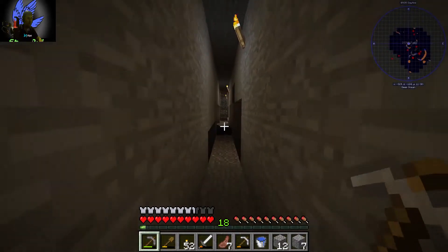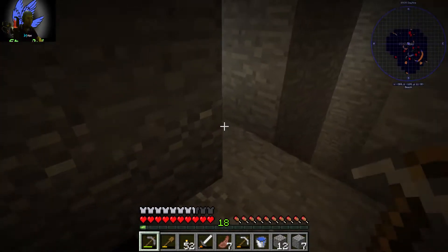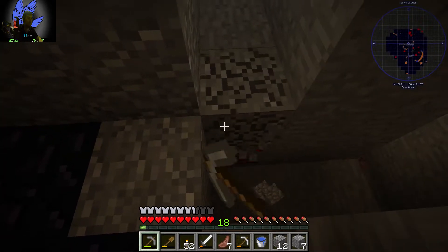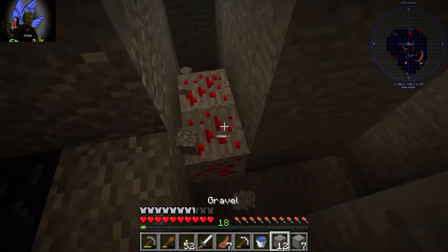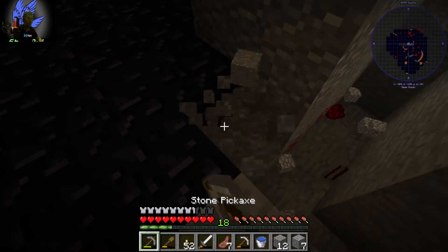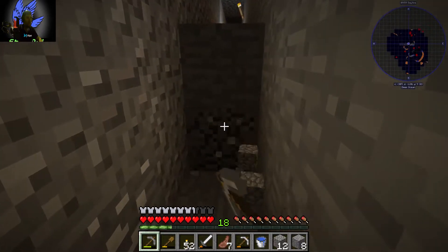Let's go down the other tunnel - it seemed to be clear. There's two here so let's get them. Let's clear that and make a stair down.